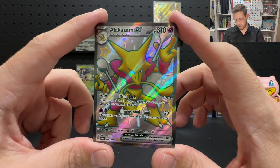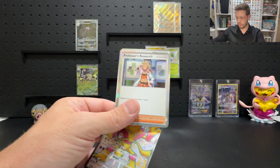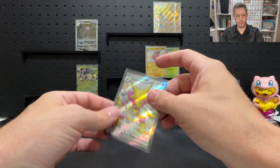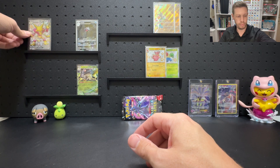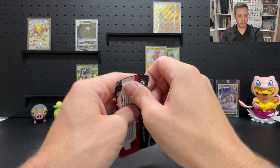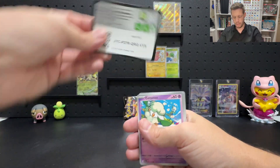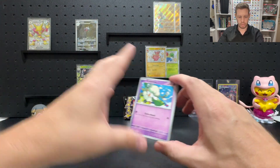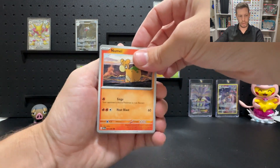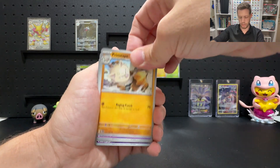Alakazam EX shiny — that is a great pull. What a good pull. We've also got an Exeggcute and a Professor's Research. That's a sick card, we're doing really well for our pulls. That's pull number five and we've still got three packs left. We haven't gotten any standard full arts, but the Alakazam shiny counts as a full art — it is a full art, just a shiny full art. So we've got a Double Rare, shiny baby rares, an illustration rare, a shiny full art Pokemon card — the only things missing are a standard full art, special illustration, and gold card.